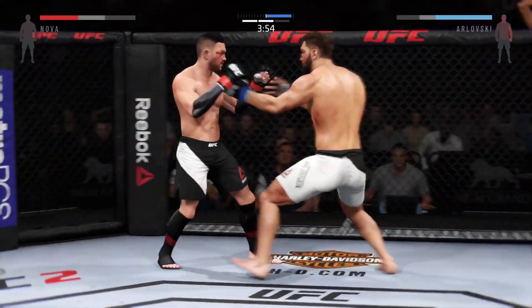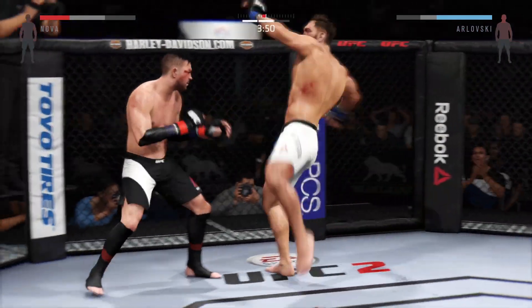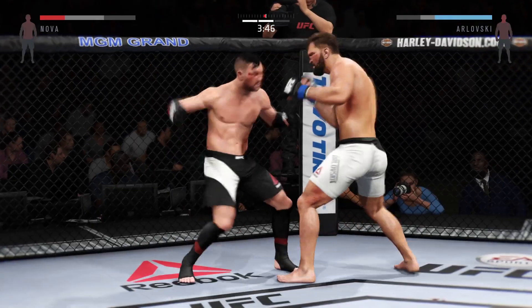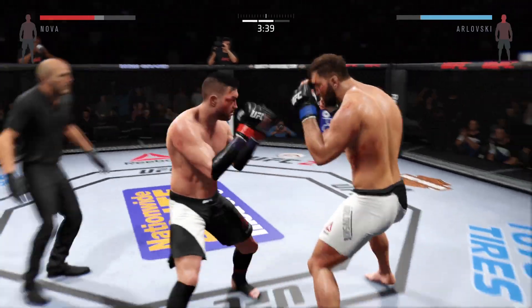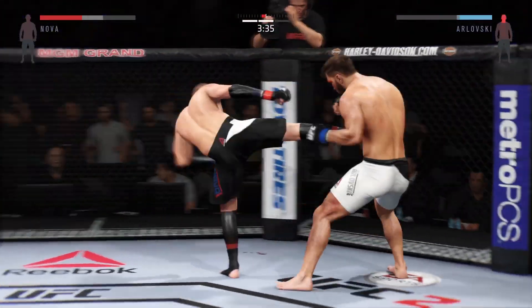That's a great block. And they separate. Hit him with a jab. Nice job with the roundhouse. That bruise on his torso is getting really nasty. Huge elbow to the head. He's in trouble right now — very nice.